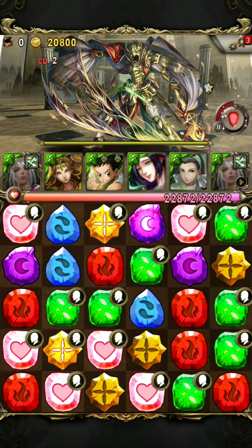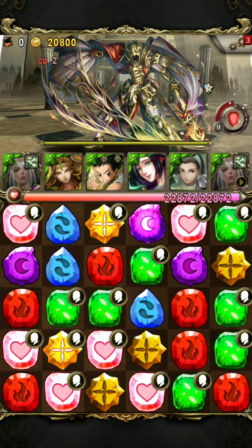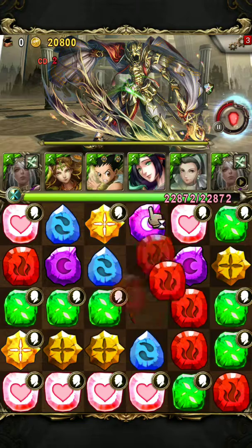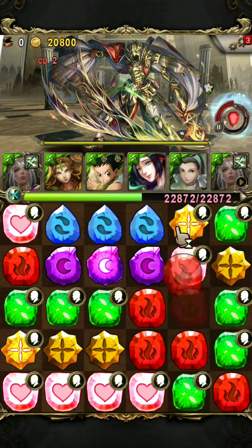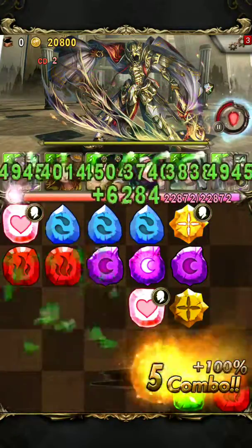Lastly we have the boss with enchanted shield and damage reflect. Since we have Mesopotamia and she generates enchanted runes every round, we can just go ahead and take him out and kill him.